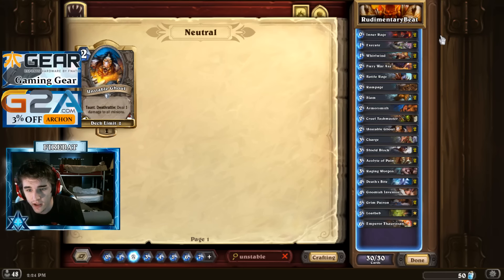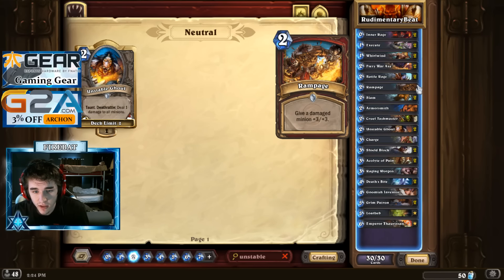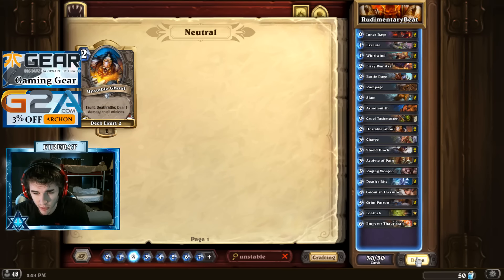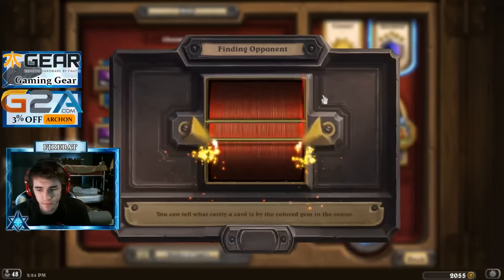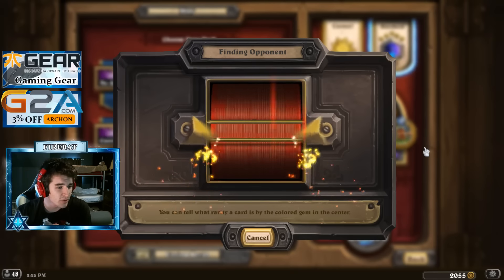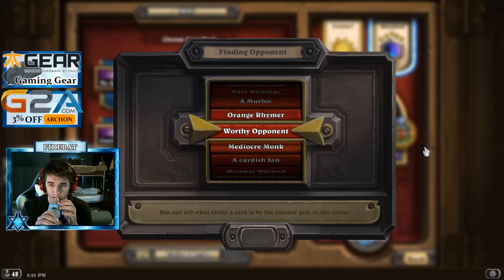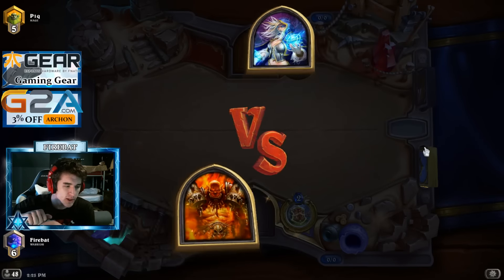The combo in here is Raging Worgen, Charge, Inner Rage, Rampage. So we get it up to 4, 6, 7, 8, 9, 10, 11, and then hit him for 22. So it's a good old 22 damage combo to try and kill people with. If we don't get the Inner Rage in there it's 4 less, so it's only 18, but 18's not so bad. They're trying to remove every combo deck from the game so it's a lot harder to find pure combo decks. The only pure combo deck left really is Freeze Mage, or maybe Combo Warlock, but most combos that deal 30 damage have been removed.